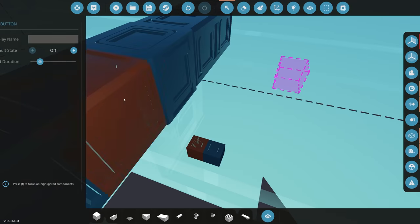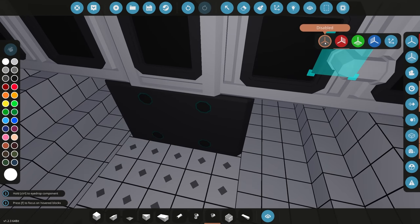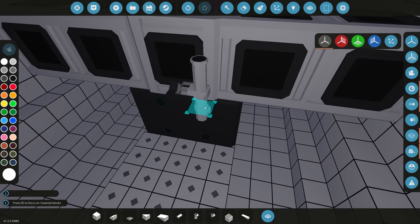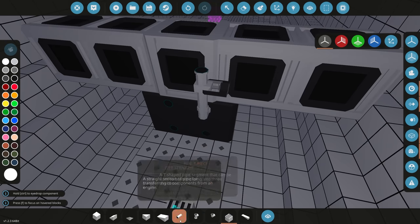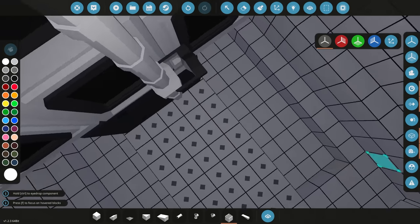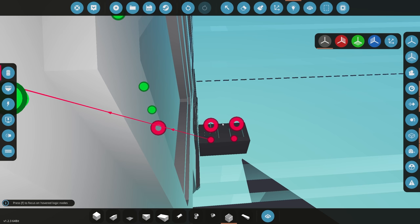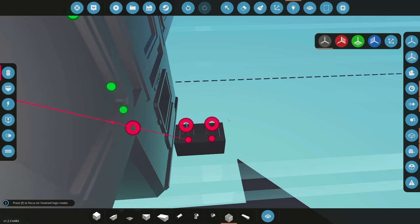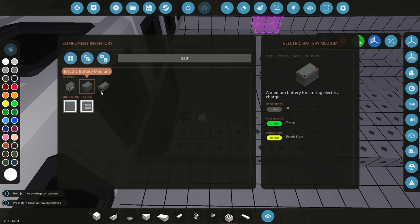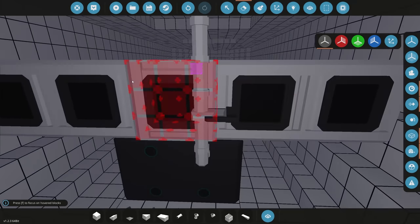That key switch is going to control our air valve. When you connect the air to the back, add a valve on there — just a simple on/off valve. Make sure it's got the right rotation; they do have in and out directions. Connect that key switch to the valve so when you want air you turn it on, and when you don't want air — which will kill your firebox — you turn it off. Connect the push button to the firebox, and add a battery to power everything.